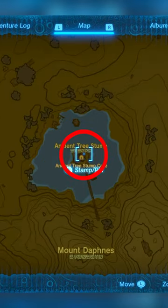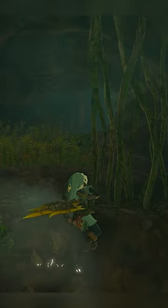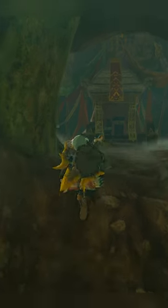Finally, you're going to want to go to the Ancient Tree Stump. Jump down here, cut through these vines, and up we go. Once you get to the top, you'll find your last set of armor.